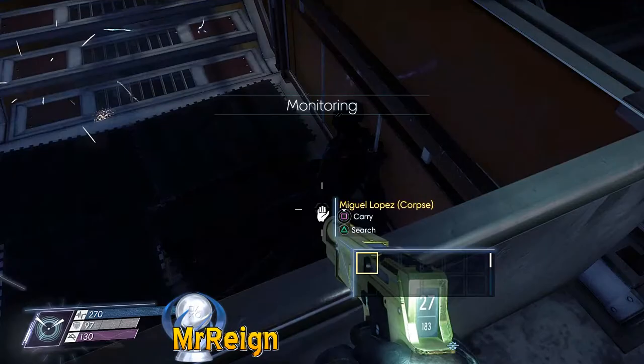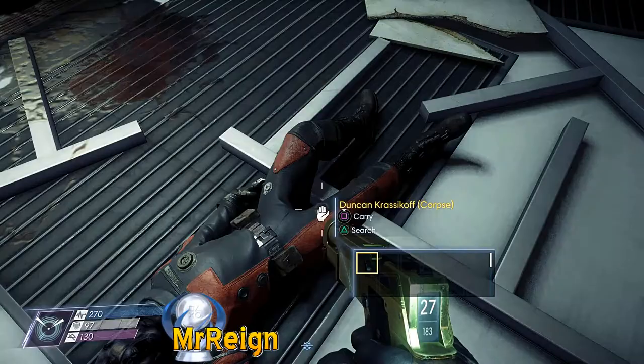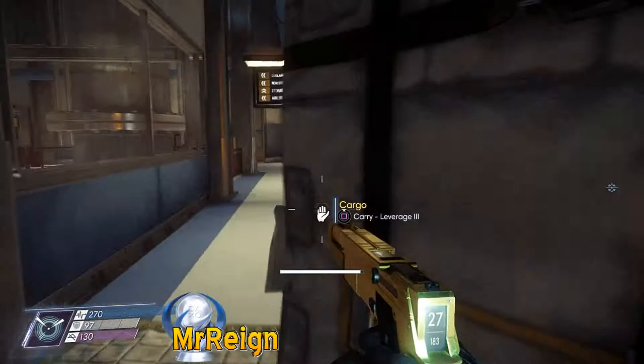Mr. Lopez — and now we're going to hop and skip over this little electric lake and we are going to find Duncan Krasikov. Okay, let's go find who is next — Anthony. Nope, it's not — it's Matthew Connolly. He is going to be on the ground floor.